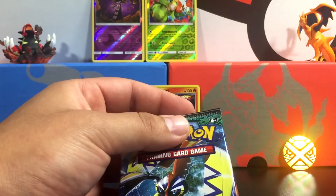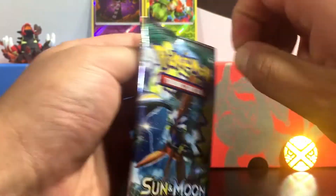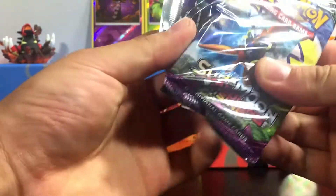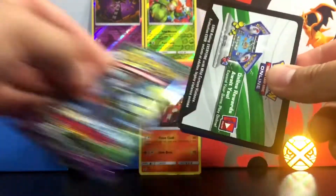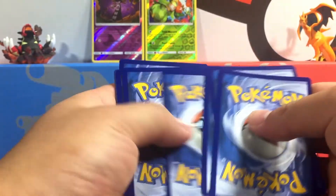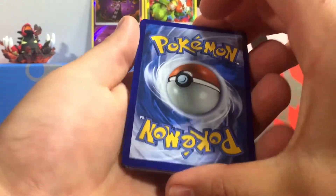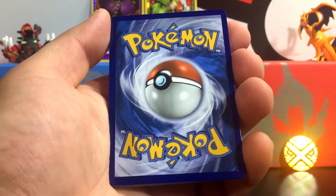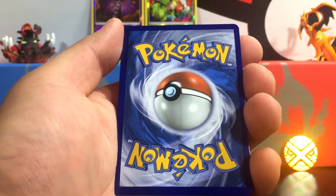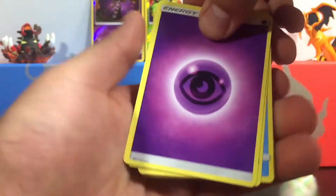Now we are down to Tapu Koko. Can Tapu Koko come on through? Can we actually get something like at least a holo? We got that Turtonator in the back, but that's a promo card, so we need a regular holo for the actual set. It is going to be a green and white code. Here we go everyone — one, two, three, fourth one to the front. This is going to be something cool. Take a guess right now — is it going to be a holo, ultra rare, or a hyper rare? Let me know down in the comments. Pause the video if you need to, then come on back.